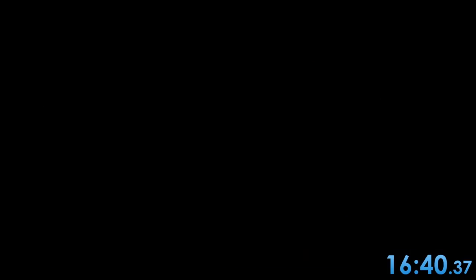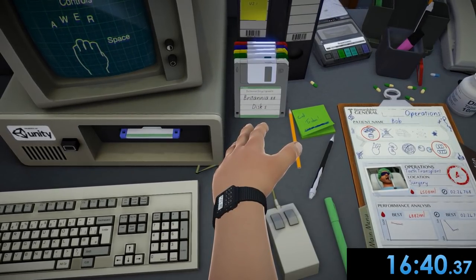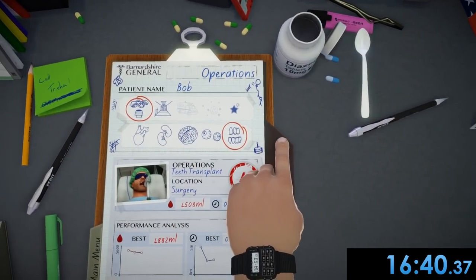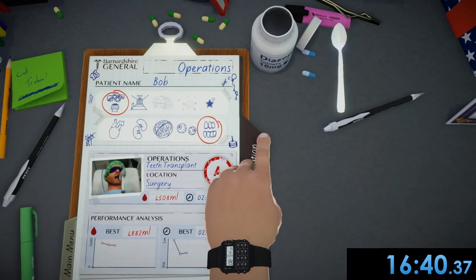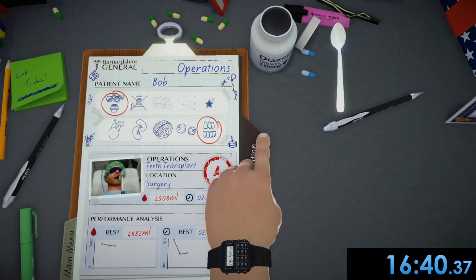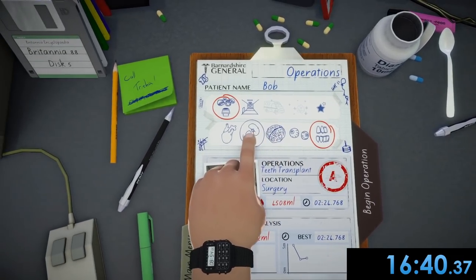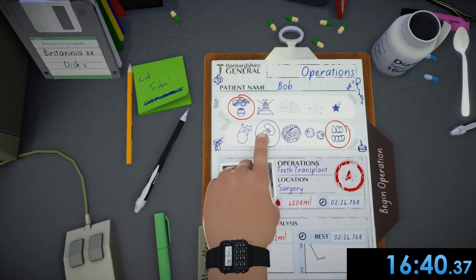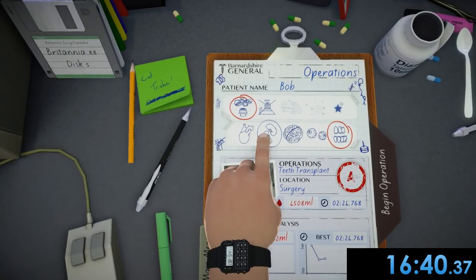Bob's looking good — did you guys see him? He was looking beautiful. That was the speedrun — we did that faster than I thought we would. 16 minutes and 40 seconds. So yeah, even with all my mistakes and mishaps, kind of making Bob a little uglier than he needed to be with all his scars and broken teeth, we were able to finish all five surgeries within 16 minutes. I know surgeons at hospitals say it takes hours and stuff, but now you know — 16 minutes, that's all you have to take out of your day.